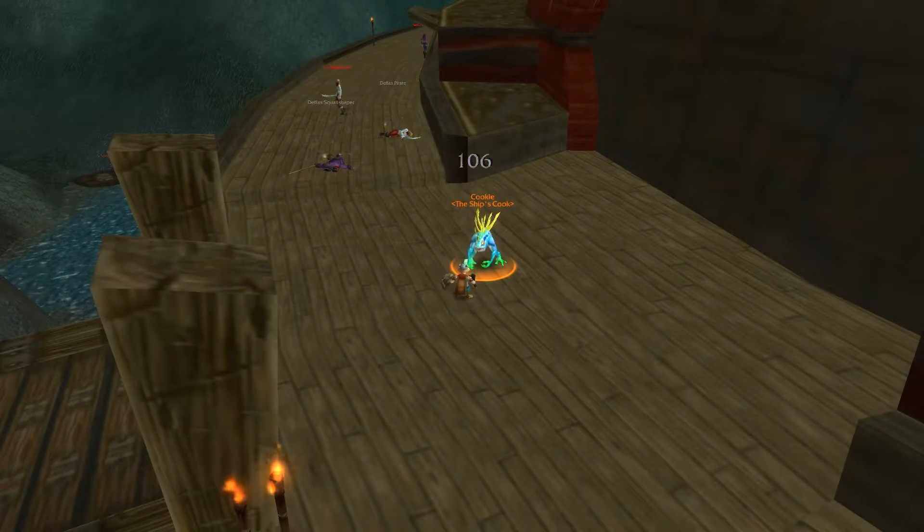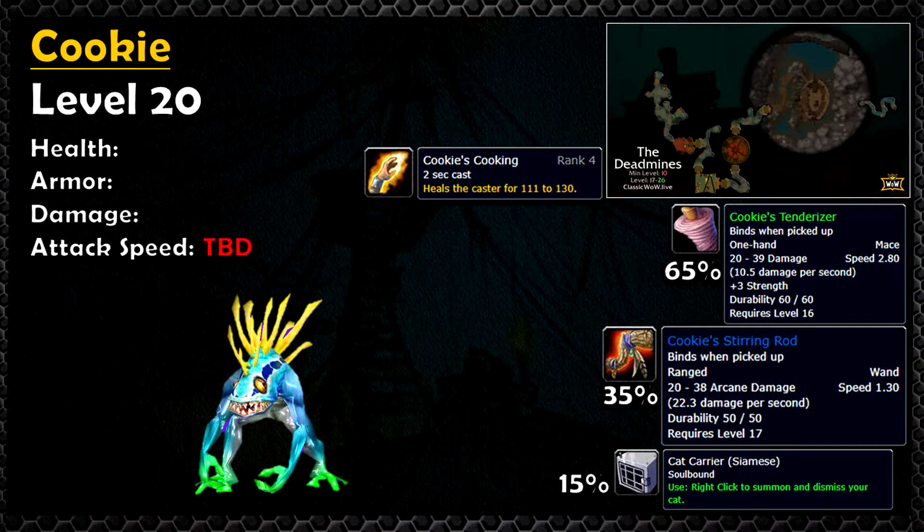Cookie's dropping either a one-handed green mace or the highest DPS wand available at this level range. And additionally, she always has a slight chance to drop the Siamese kitty cat.